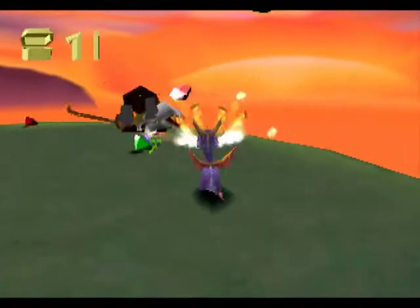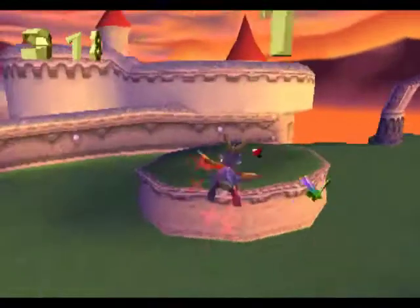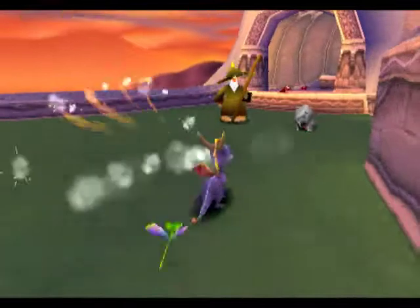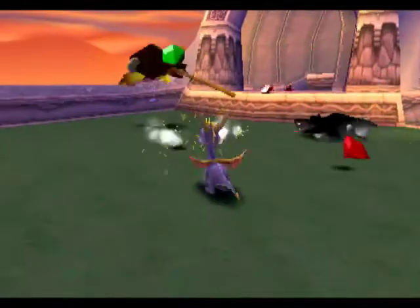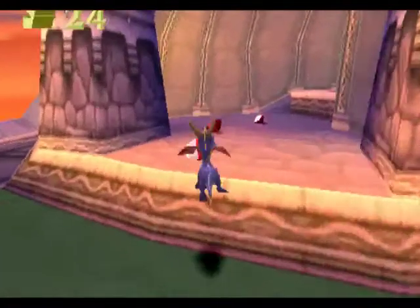This level is really short — it's just this outside area, a little bit of an area inside, a small secret area, and then the level boss himself. Your main threat here are those giant dogs, which keep squishing me. You gotta hit them twice to kill them, and you can't charge into them.